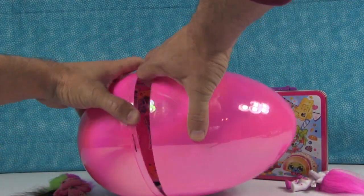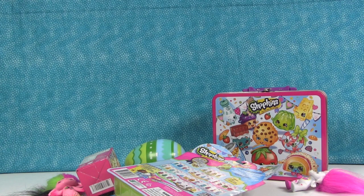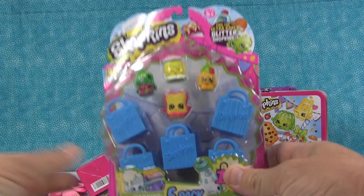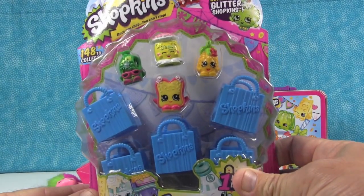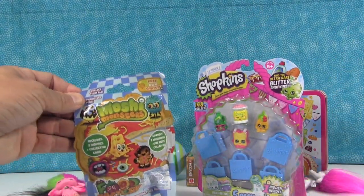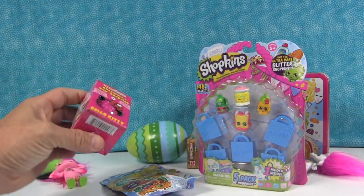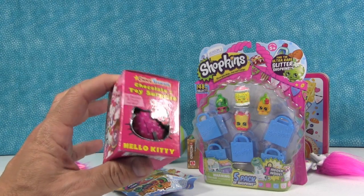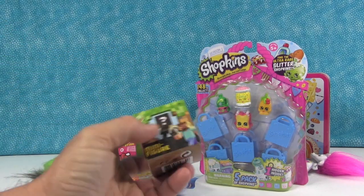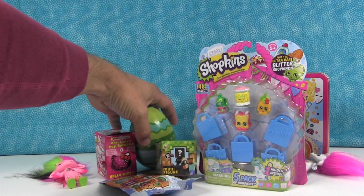This is tougher to open than you would imagine. We got a Shopkins Season 1 five-pack. We got a Moshi Monster Food Factory brand new pack. We got a Hello Kitty Kinder surprise egg kind of thing. We got a Minecraft Grass Series. And a cool egg — another egg.